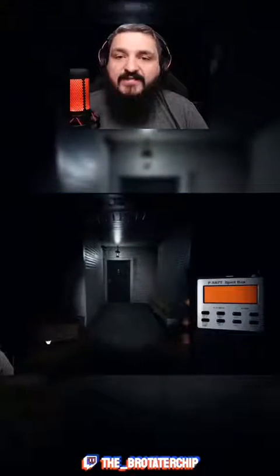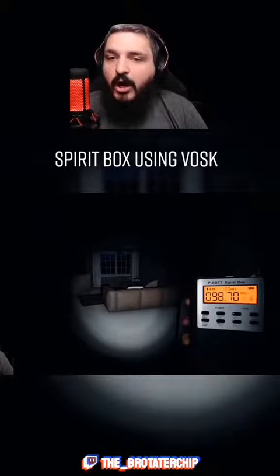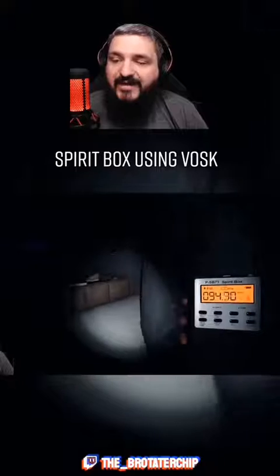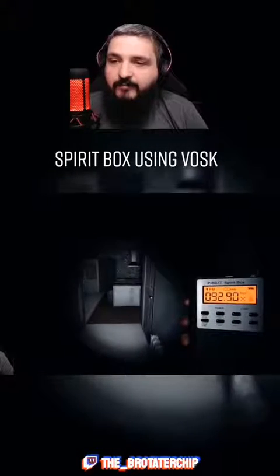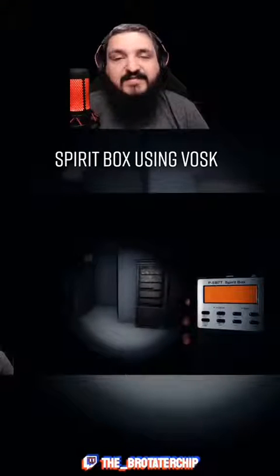Okay, we're at Tanglewood Street House. I'm going to walk into the house and we're going to see how the questions I'm asking register based on the black Xs we're getting for confirmation. Where are you? How old are you? Are you angry? Are you near? Are you far? Are you angry? Are you scared? How old are you? Do you want me to leave? Where are you? You can see a lot of inconsistencies in the black confirmation X there.